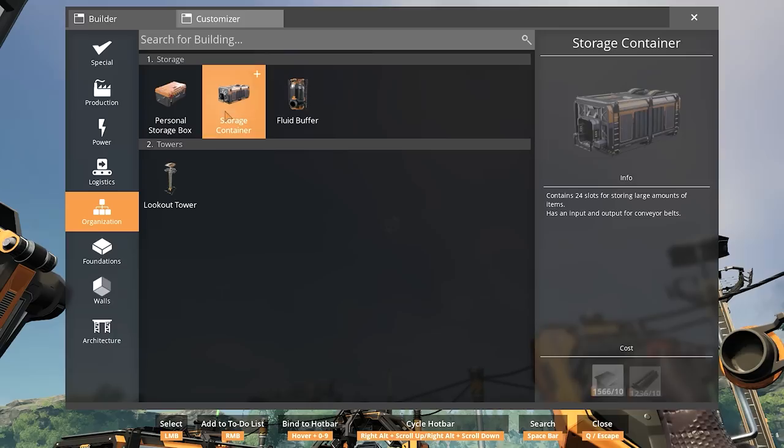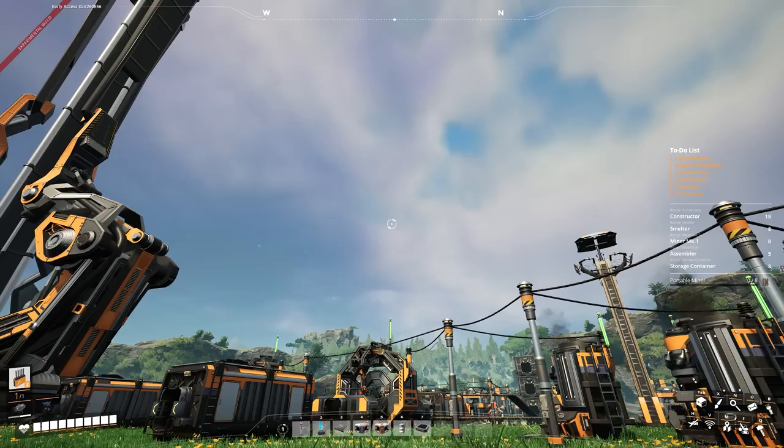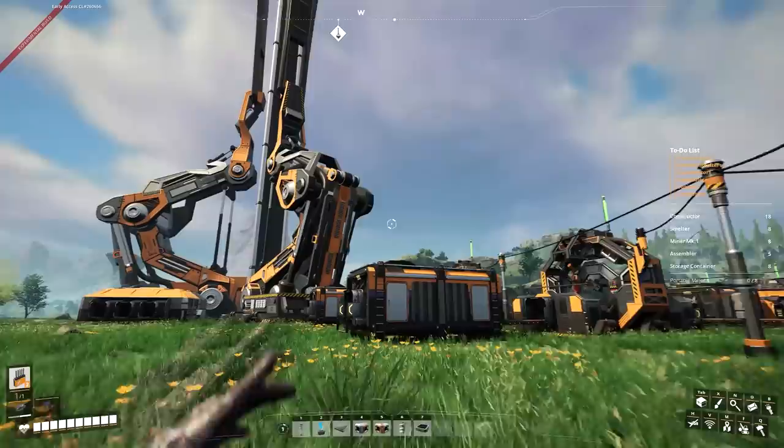That's going to give us a total power cost of 219 megawatts. We're also going to need about 8 storage containers. So over on the right-hand side of the screen, we now have a list of all the things we need. I've actually got pretty much everything, but I'm going to have to make the portable miners. The first step is going to be building out the foundations — so load up your inventory with concrete and iron plates, and let's go visit our site.